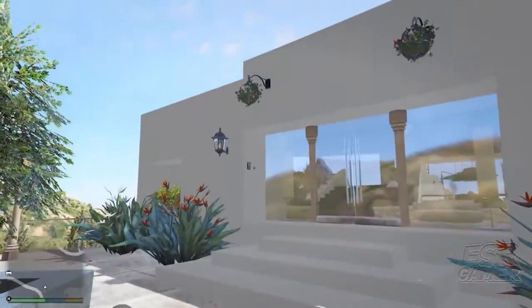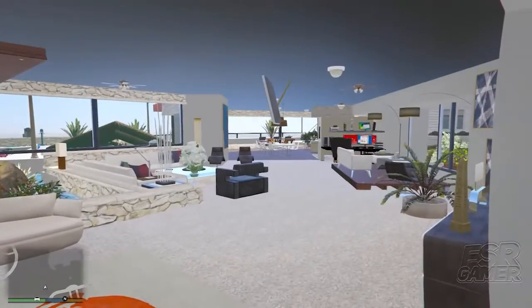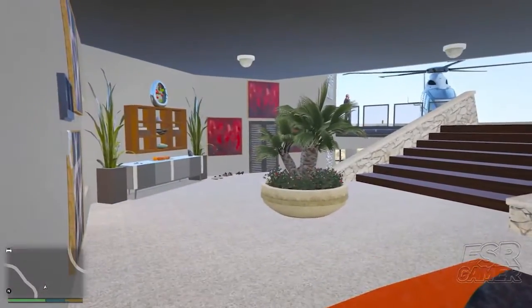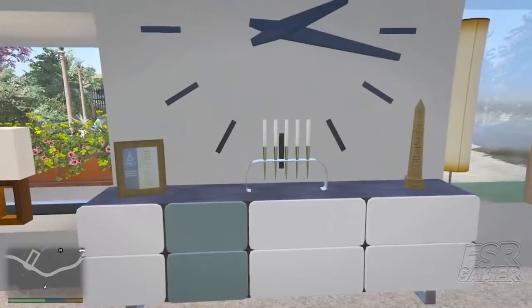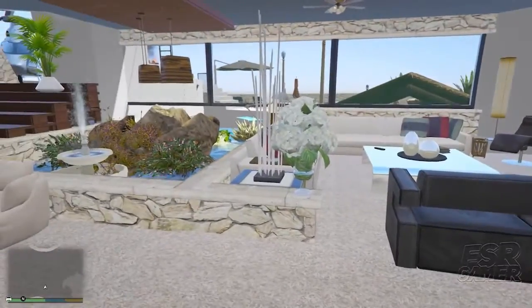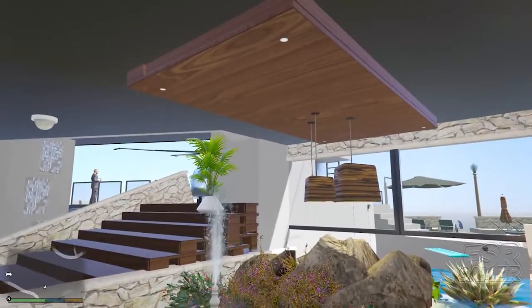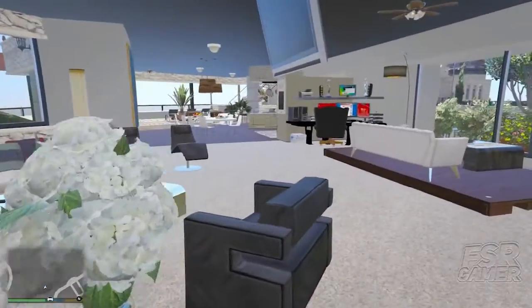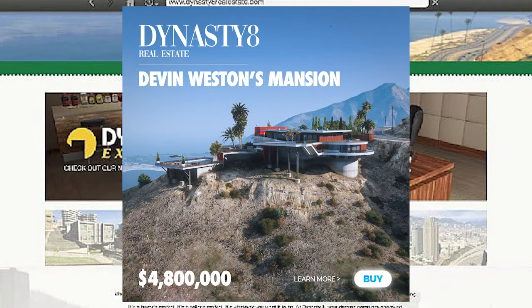A Twitter account called Diamond Casino and Resort actually made some fan-made concepts on how it would look if you were buying a mansion on the Dynasty 8 real estate site — basically like fan-made wallpapers of browsing through photos and clicking on a link to find out more. They made two concepts we're looking at today, starting with Devin Weston's mansion that you could possibly buy in GTA 5 Online.